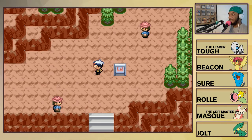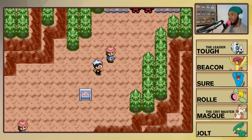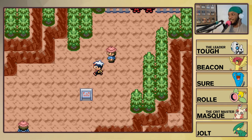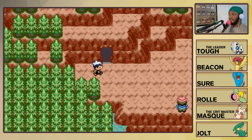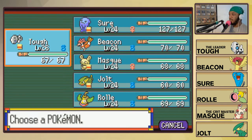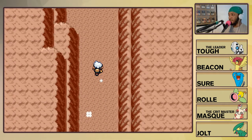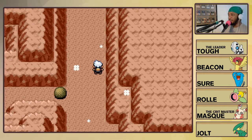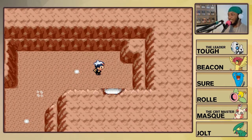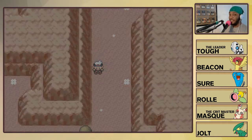We need to head left - to the right would be to get into the cable car. There are gentlemen in red hoods blocking our way. Let's make our way into Mount Chimney where we have another opportunity for an encounter here in the Fiery Path. Let's put Jolt up front. We need to make our way through the Fiery Path - this feels like we're inside a volcano. A fiery path on the side of a mountain spells volcano.